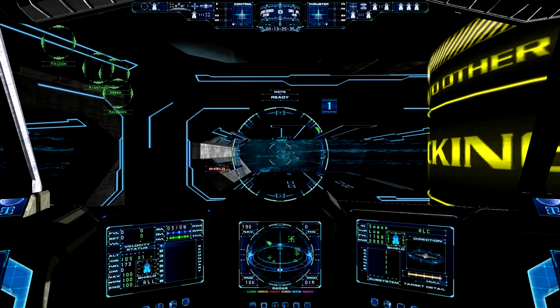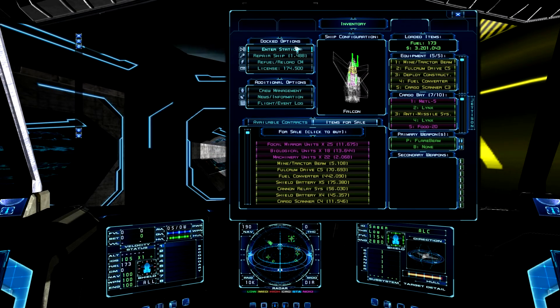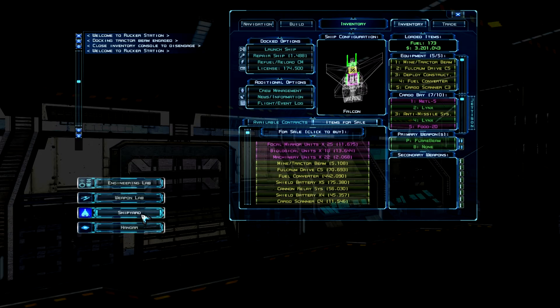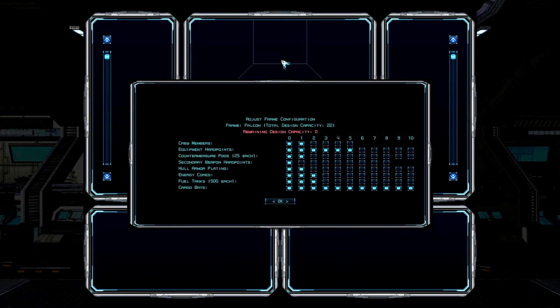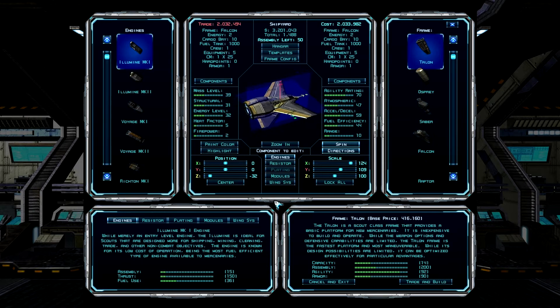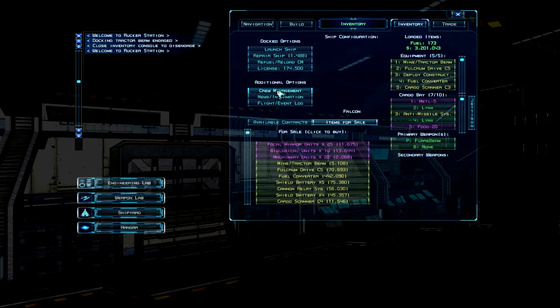So first, how do you get a science officer? Well, you basically need crew compartments in your ship. If you go to your shipyard you can click on frame config and then click on crew member. If you have space for one crew member you can already hire him, because apparently you don't count as a crew member. Once you've done that you can go to the crew management.